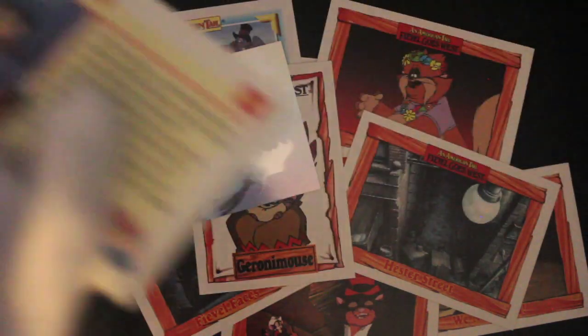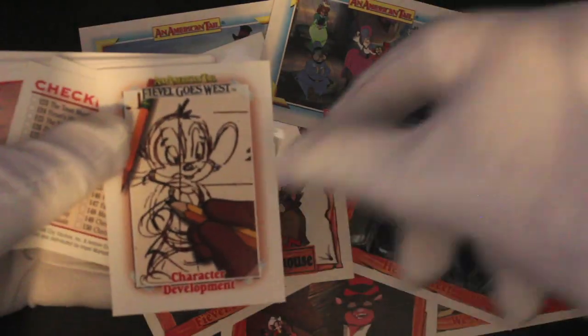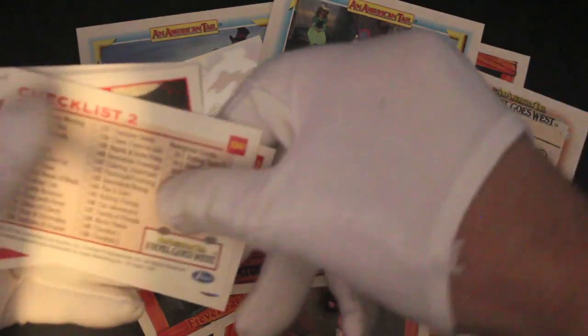Fievel's Idea — An American Tail — got that one again from the first film. These art cards are quite nice; I quite like seeing the process. And there's the checklist — two checklists! Wow, a lot of checklists.